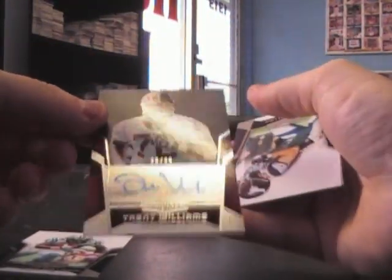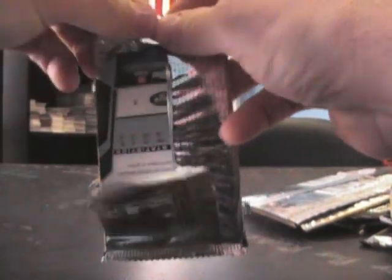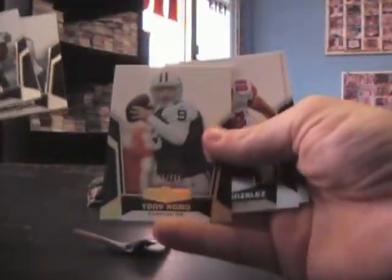Here's one — Trent Williams numbered to 99 black version. This autograph looks like it was fading sort of — 499 Brandon Marshall. There we go, thick card 759 Tony Romo.